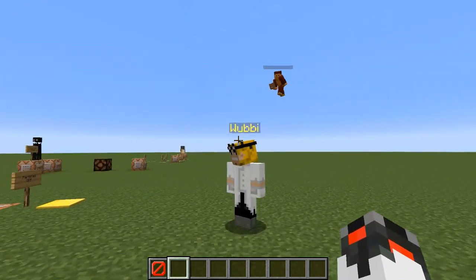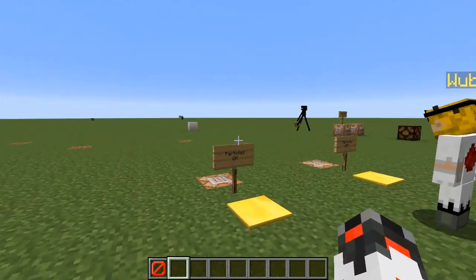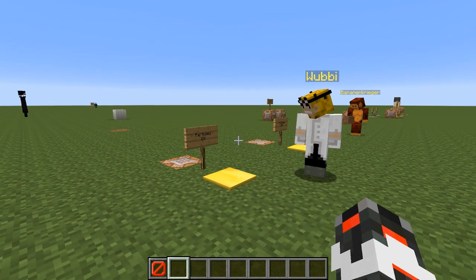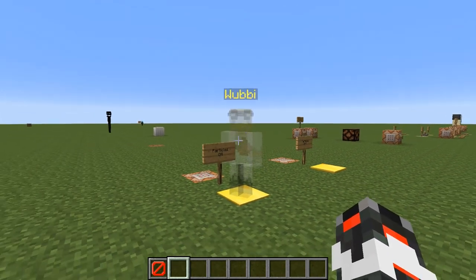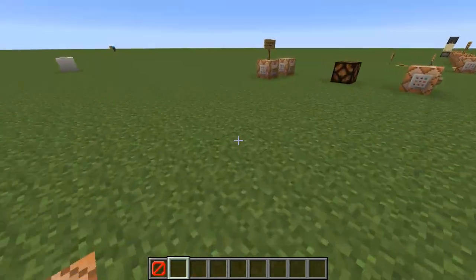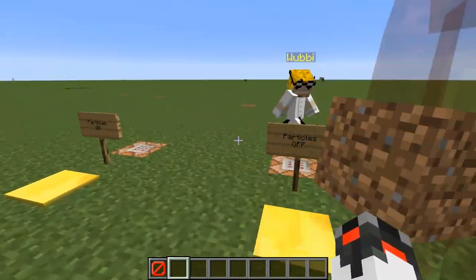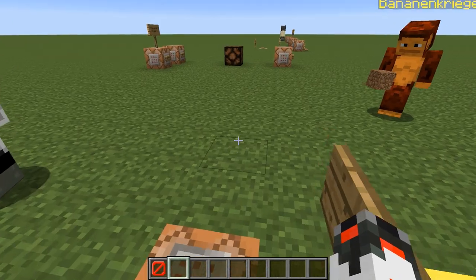Now for command block stuff — Wubi has prepared some things. First, the effect command, which gives potion effects, now has an option to turn particles off. Stepping here I become invisible with particles visible, but with the new option stepping here you won't see any particles at all. That's a cool feature for map makers — just use the effect command and add 'true' at the end. If you leave it out or add 'false,' you get particles as always.